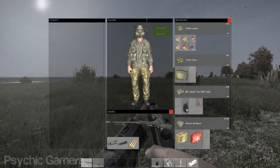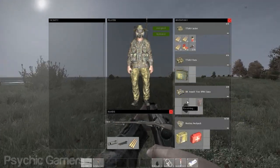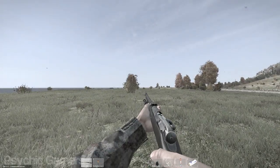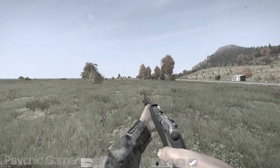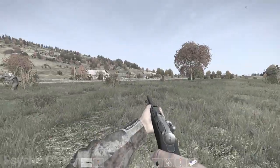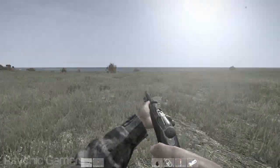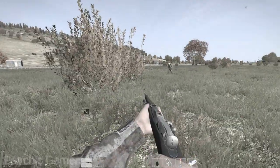Once your walkie talkies are on the same frequency, change your communication channel — by default this is the full stop button. You'll notice the bottom left hand corner of the screen displays the frequency of your walkie talkie for a short period of time. You can use this new communication channel exactly the same way as direct communication, holding down caps lock by default to talk into the walkie talkie.